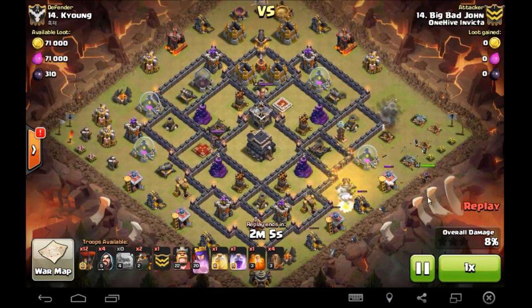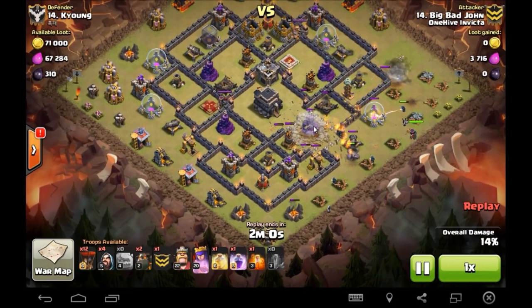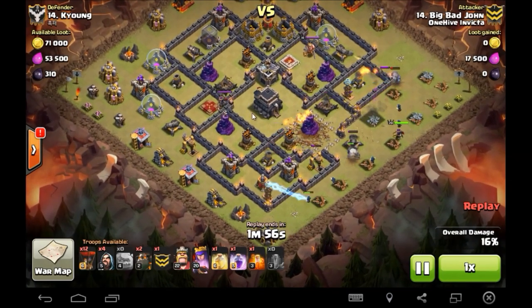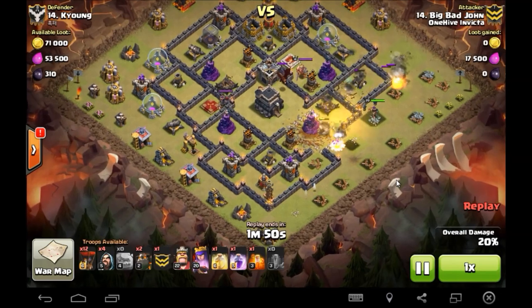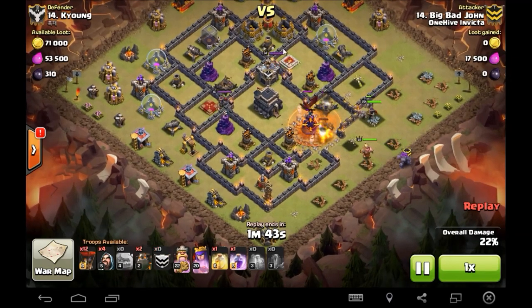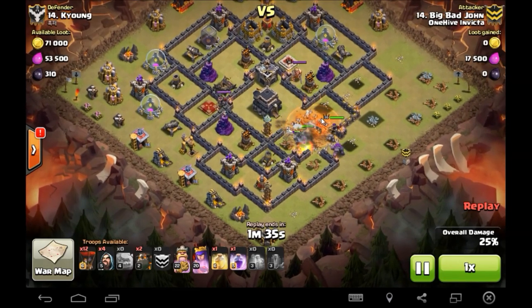Works everything into the middle and then just pushes right up to the core with rage, a heal, earthquakes, and his heroes. Queen goes down, earthquake goes down - it's going to open everything up right past that town hall. Really just wants to push up to make sure he takes down that defensive queen, and ends up getting a few air defenses on the way. These guys didn't even fill all of their CCs - they put some stuff in there but didn't even fill them properly.